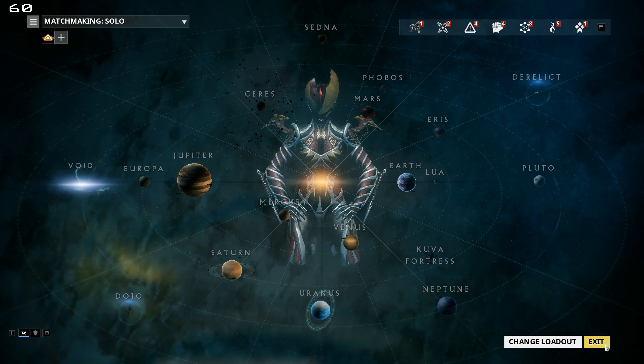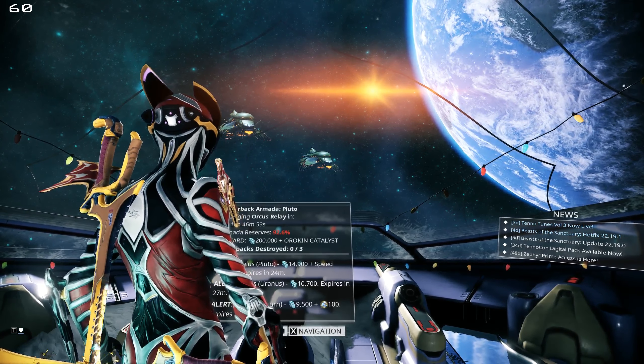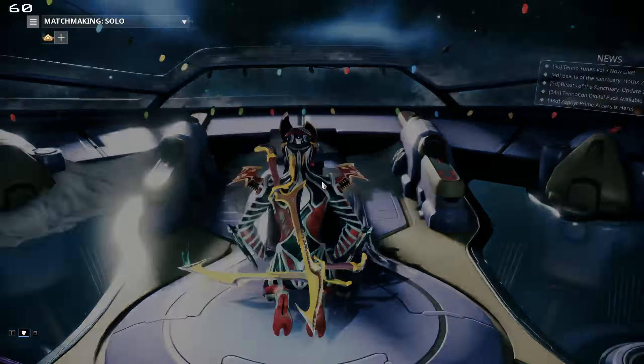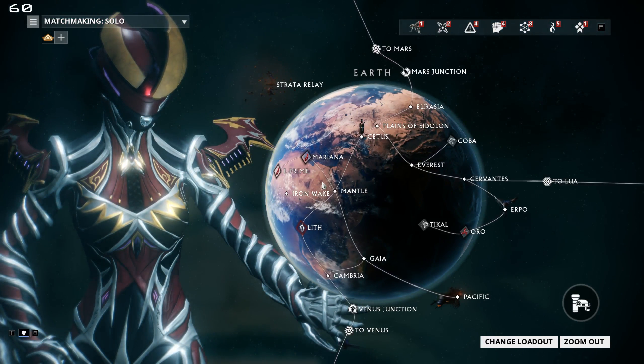The star chart is accessible in your orbiter under navigation. I'm pretty sure everybody will already know this, because you kind of need to figure that out in order to get through the tutorial of the game.